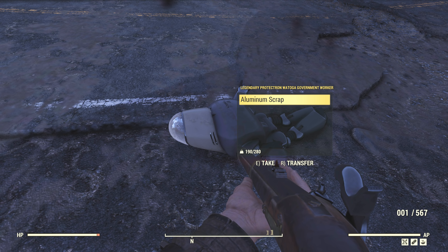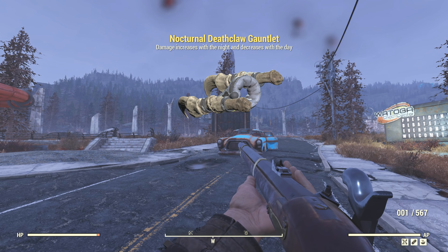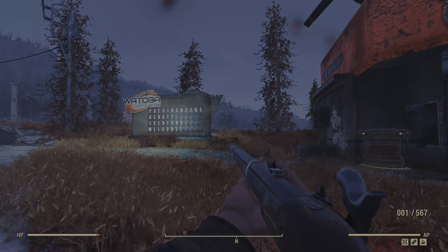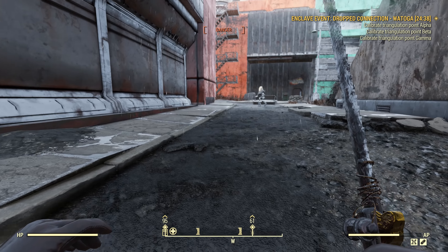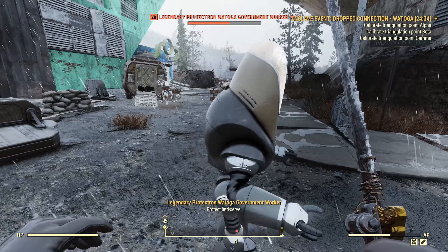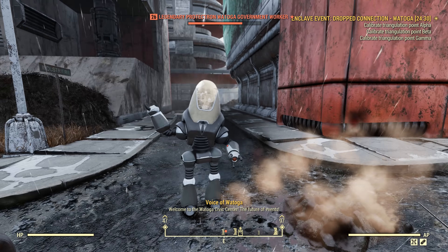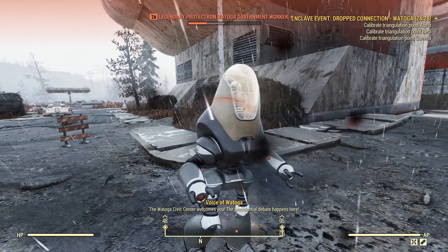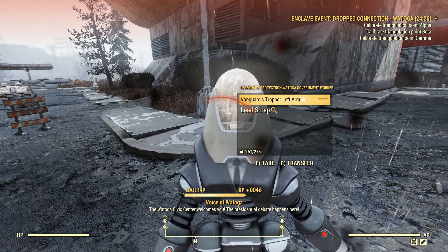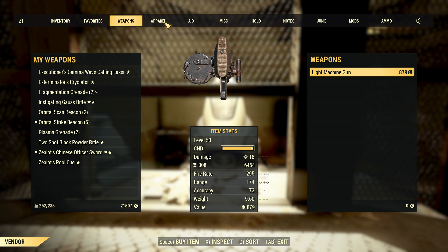As difficult as the final stage of this quest can be, it most certainly is worth it — not only for making Watoga friendly, but also as it rewards you with All Rise, a unique super sledge. Once this quest is completed, you've now got a place where you can farm for legendaries at a relaxed pace. No need to fight against dangerous foes for hours on end just to get a nocturnal rolling pin. Instead, pick off basic Protectrons until a legendary spawns, and then kill it for an easily acquired legendary weapon that could well be the best you find.